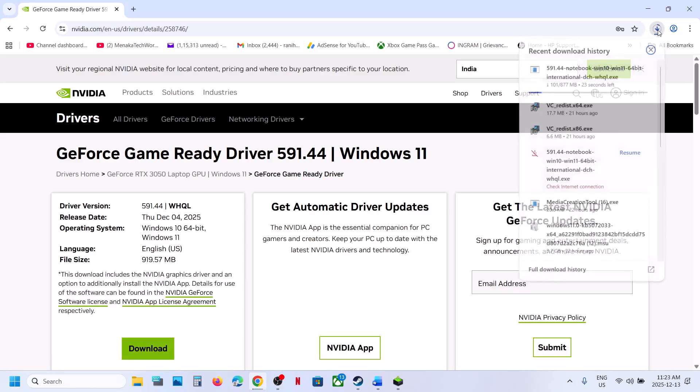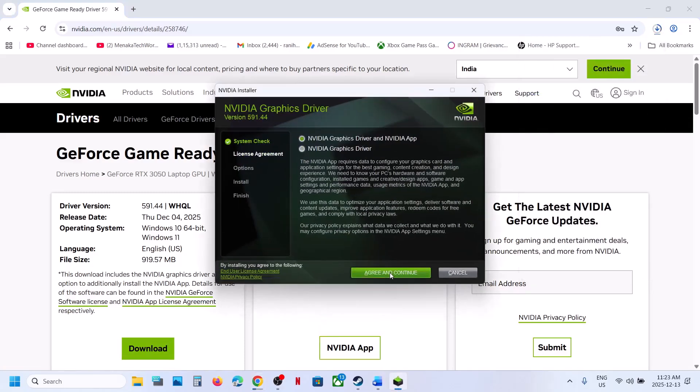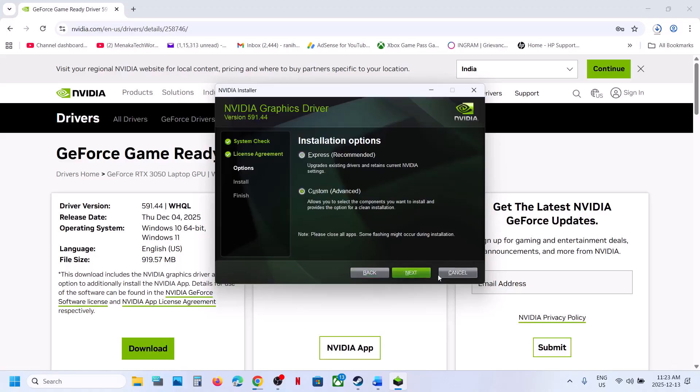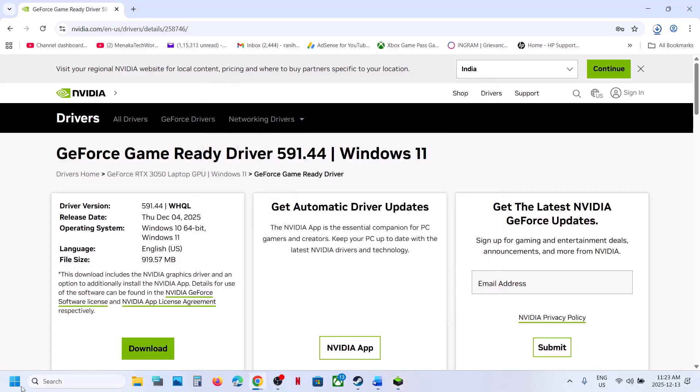Let the download complete. Once done, click on it. Click Yes to Allow, click OK, and then click Agree and Continue. Select the Custom option and then click Next. Check the box which says Perform a Clean Installation, then click Next. Once it is done, restart again.